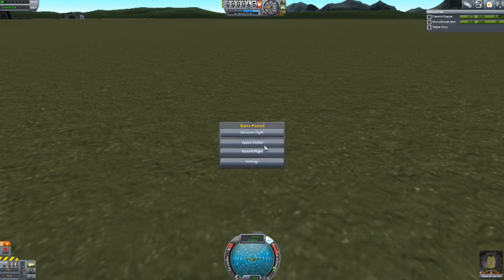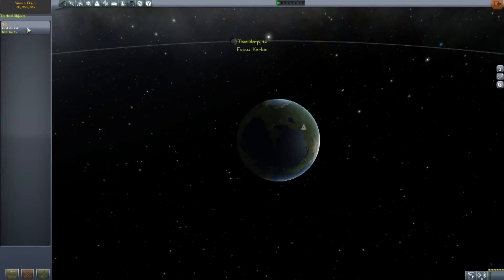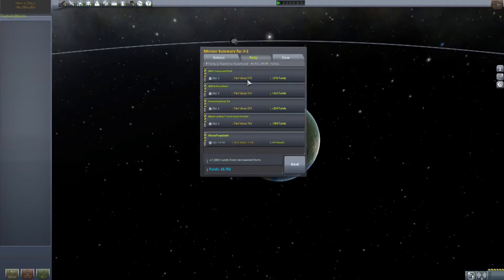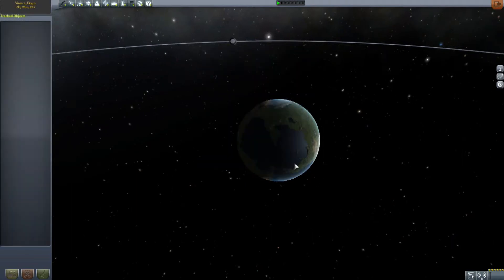Let's go ahead and escape and go to Space Center. If I had reverse flight, it would do everything over again, but I want to be authentic here — if we make a mistake, we kind of have to live with it. I don't think we're going to get very much of our parts back, but we are going to get a bunch of science — seven science for that mission, for a total of eight. We're still seven off of where we need to be. It looks like we got $2,000 back, so unfortunately it looks like we lost money on that mission. And Jebediah Kerman did not get any experience — I guess he didn't really do anything new.